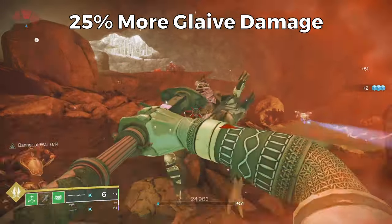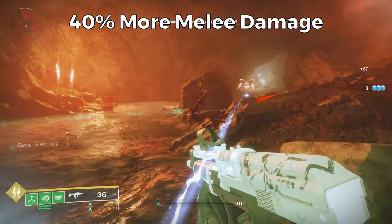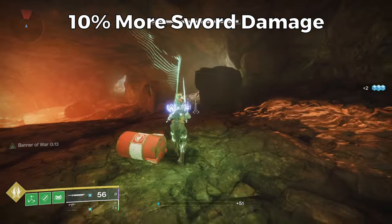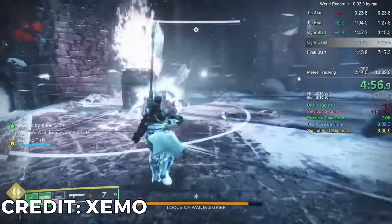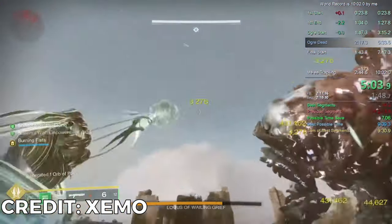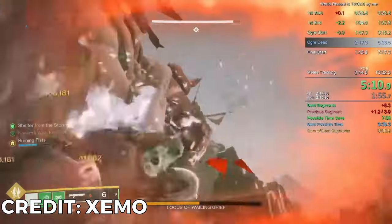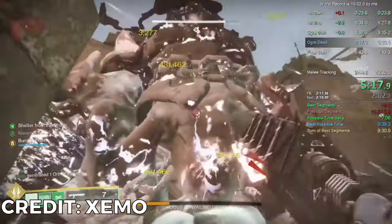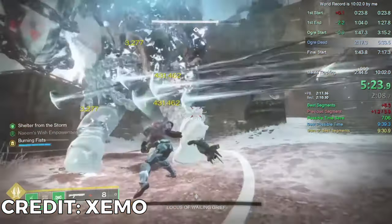Just like how Arc Heart of Inmost Light was busted when Arc 3.0 came out, Banner of War is just too OP. People can solo two-plate the second Warlord's Ruin boss, solo one-phase the first boss, and kill the final boss in just two teleports — solo. They are soloing raid bosses with it with ease, people are running GMs in fireteams in five or six minutes, and these are long GMs. It's extreme overkill when you know how to build into it. Yes, it requires an aggressive playstyle and the people showing off how broken it is are the best players in the world, but that doesn't mean this aspect isn't overtuned.